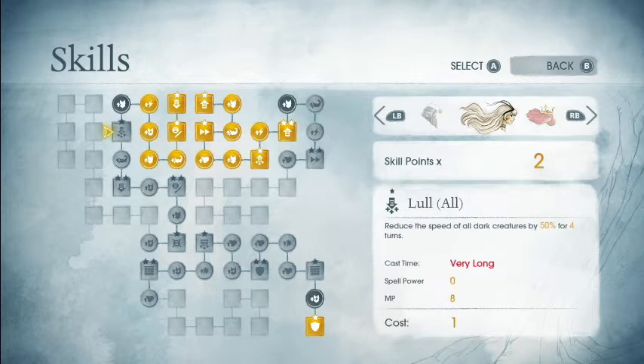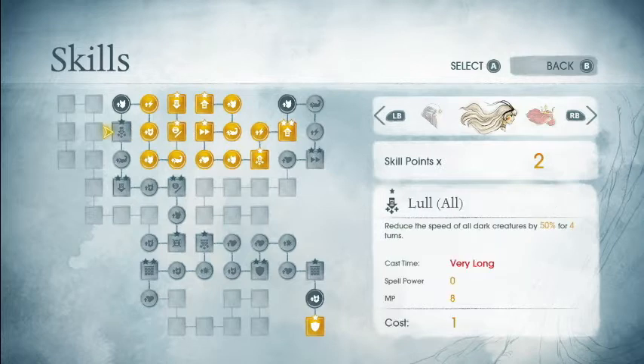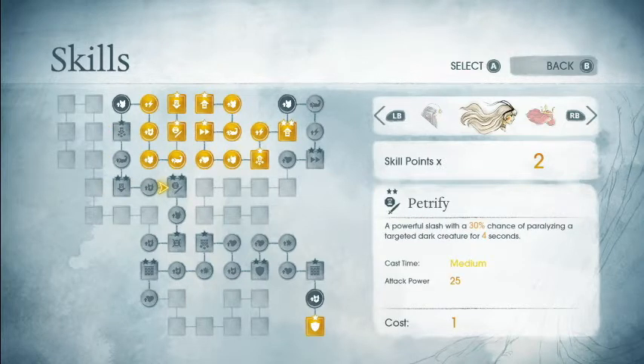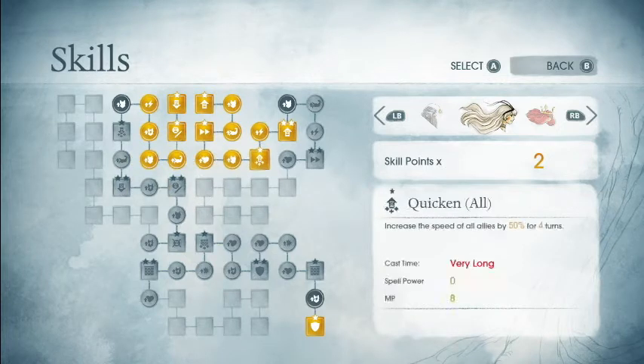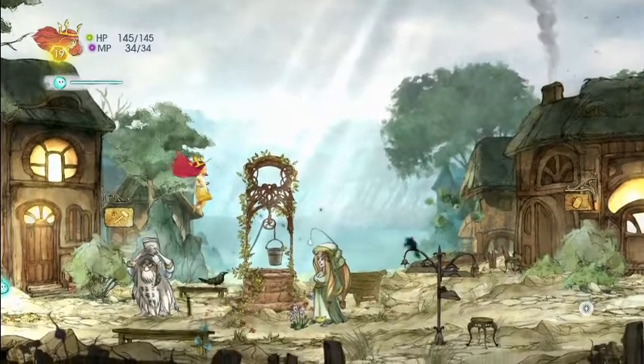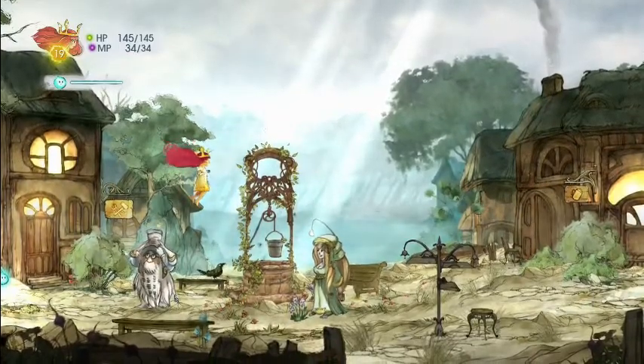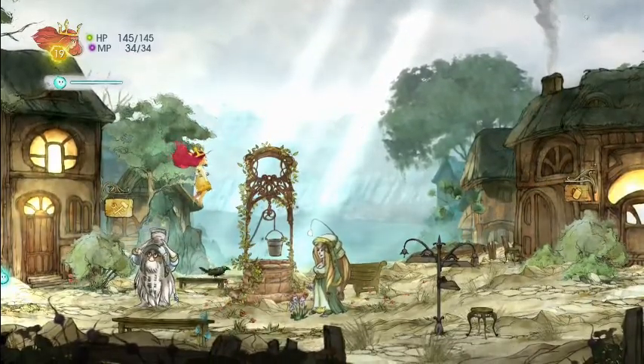Nora's got 2 levels. We could go grab Lull All, which is very, very tempting, along with the petrify. And that's what we're going to do. While I would like to have charm time, being able to lower all the enemy's speed could be a huge boon. And I got 2 rough rubies, a rough sapphire, and a rough emerald. And that's everything that happened on our way back here.